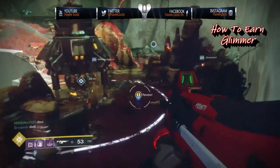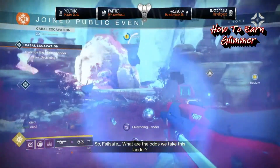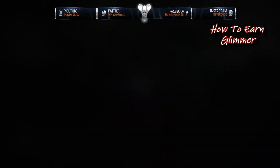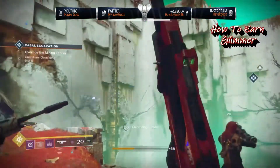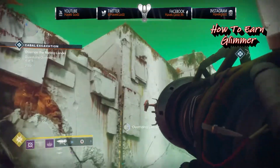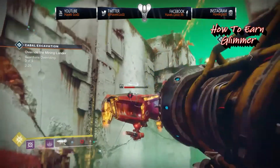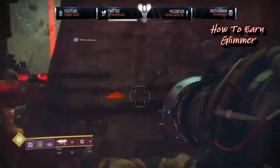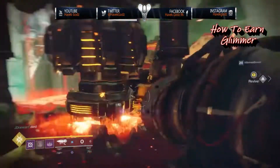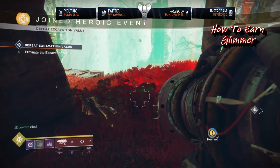Killing the general enemies in a public event — let's say you kill 50 enemies at 10 glimmer apiece — then one public event mini-boss at around 120, then receive 750 glimmer for completing the heroic public event. That's already 1,300 to 1,400 glimmer. Also dismantle two blue items each time — that's another 200 glimmer. Keep in mind this is around 10 minutes of playtime. If you follow these steps you could be getting 10,000 glimmer an hour.